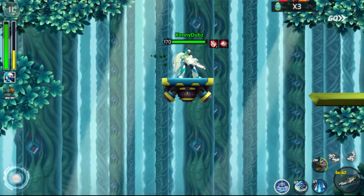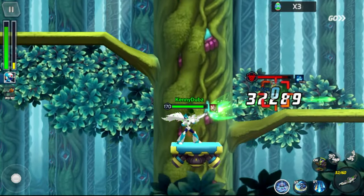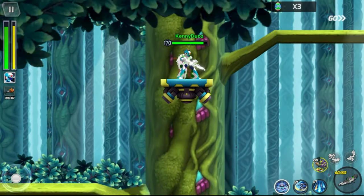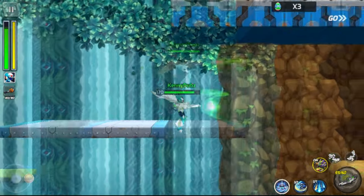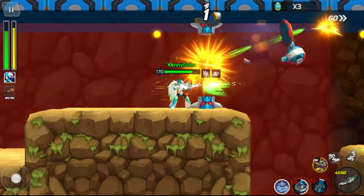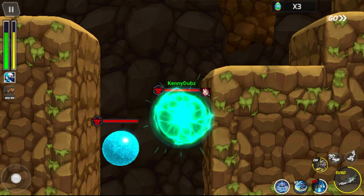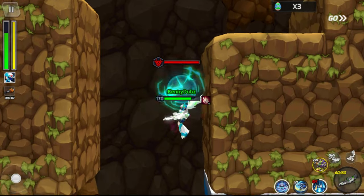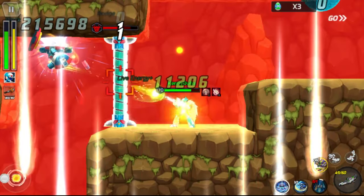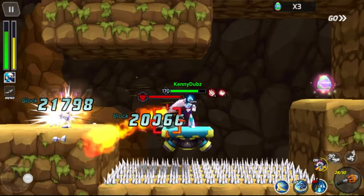Now we're going to head back towards the right over here. Once we ride this platform back up — I could have taken the lower path, but I'm just used to taking the platform — we're going to head into this cave-like area right here. With this cave area, there's going to be a little split in the path. There are more of these blue orbs here — they're annoying. You just take those out. We're going to go left first because there's going to be an egg down this way at a dead end kind of area, right above a spike pit.